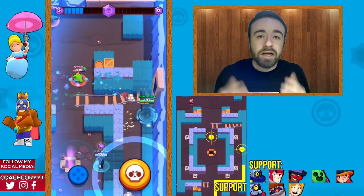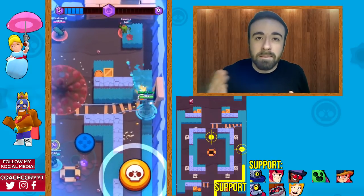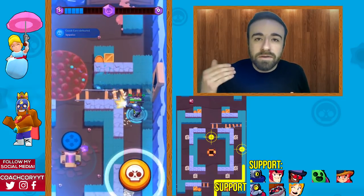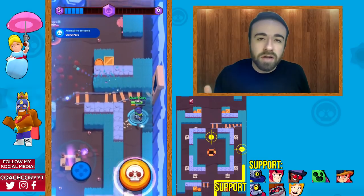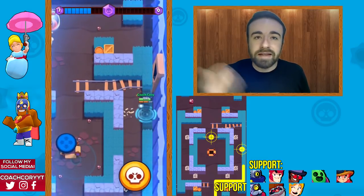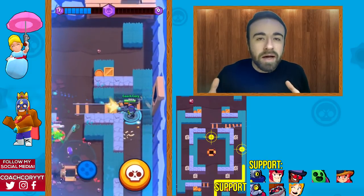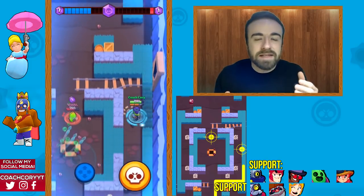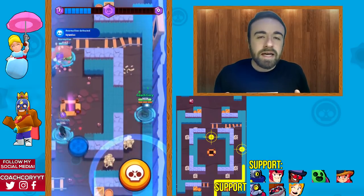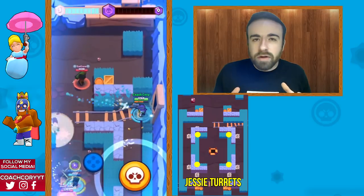Once there's no one on your side, start shooting toward the middle and helping your gem carrier as soon as possible. If you kill the person on your side, you can also shoot down the middle or push further up the map to a spawn trap position, getting outside the box and shooting down that lane to make it hard for anyone to advance through the middle.